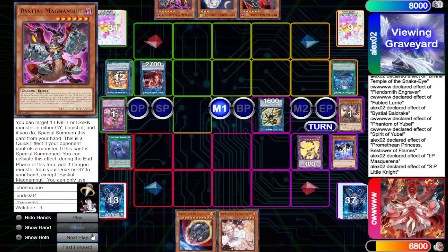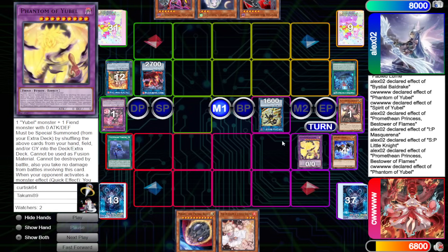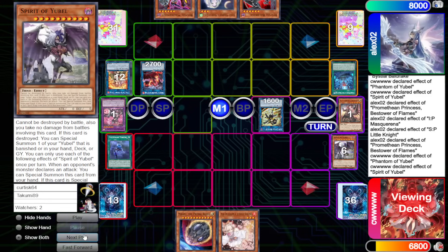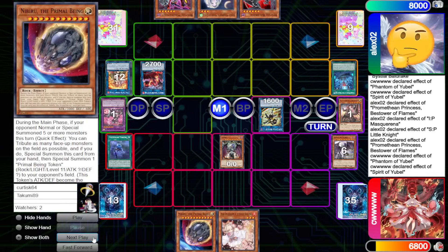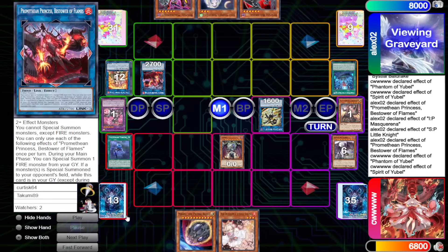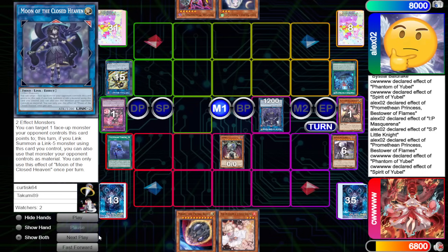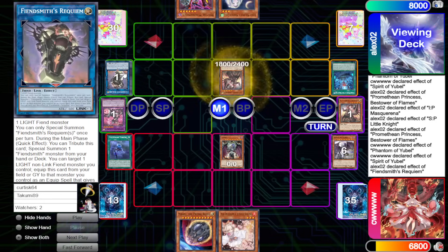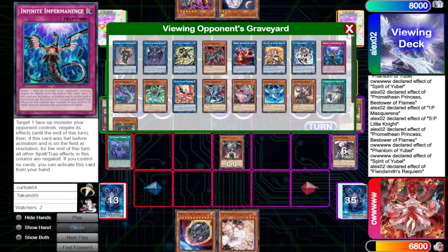Alex draws Bistiel Magma Mutt — they've drawn a lot of Bistiels this game. They activate Promethean Princess, then chain Phantom of U-Bell to go ahead and stop that. Phantom of U-Bell effect destroys Spirit of U-Bell, and Spirit of U-Bell effect brings out U-Bell — just a body that's a little bit hard to out, plus hand traps to try to protect. They don't have Sinful Spoiling Graver, no Snake Eyes in hand, and Promethean Princess as follow-up just got stopped. They tribute for Bistiel Baldrake, then link off into Moon of the Closed Heaven and up into Requiem. Requiem effect — they already have Engraver in the Grave, so they're not going to do anything to prevent that.